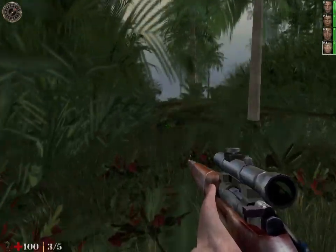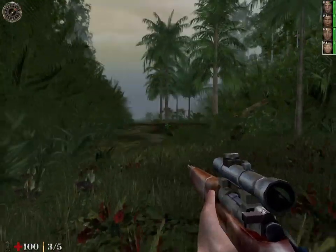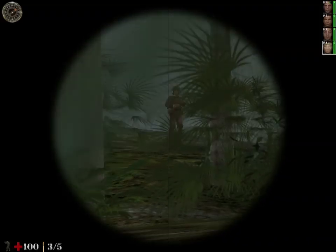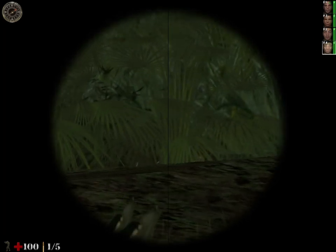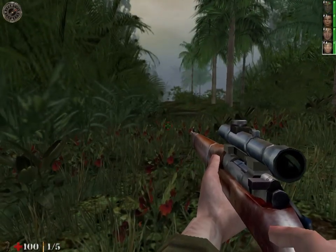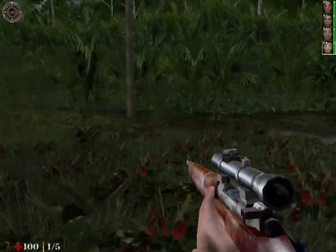Hug this wall. Is that it? There probably is going to be an enemy soon, so I've got to be on the lookout. Any moment now — oh, there's one. He got shot but he's still out. He's down. Alright, that's good. Save. Team Sniper is unstoppable.